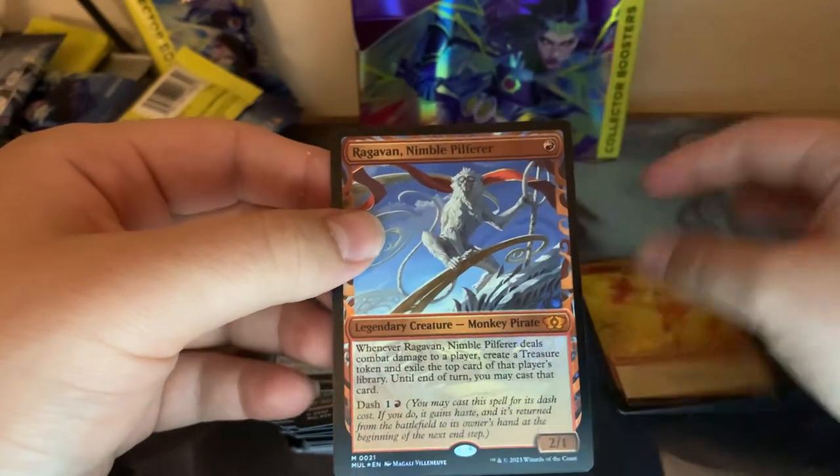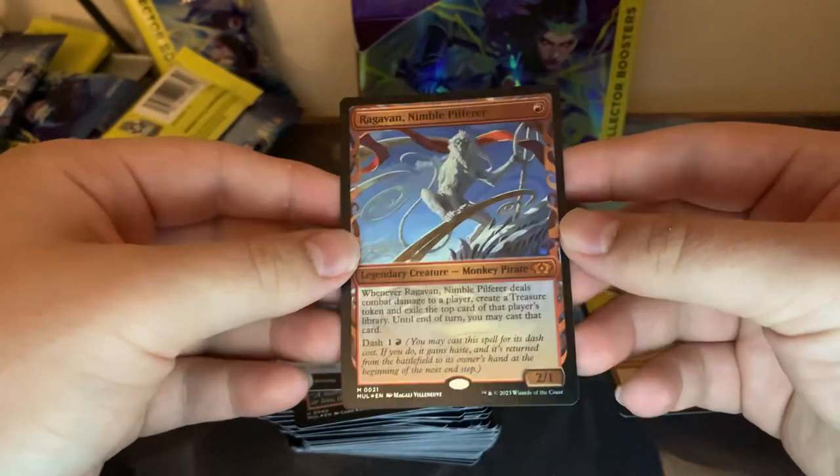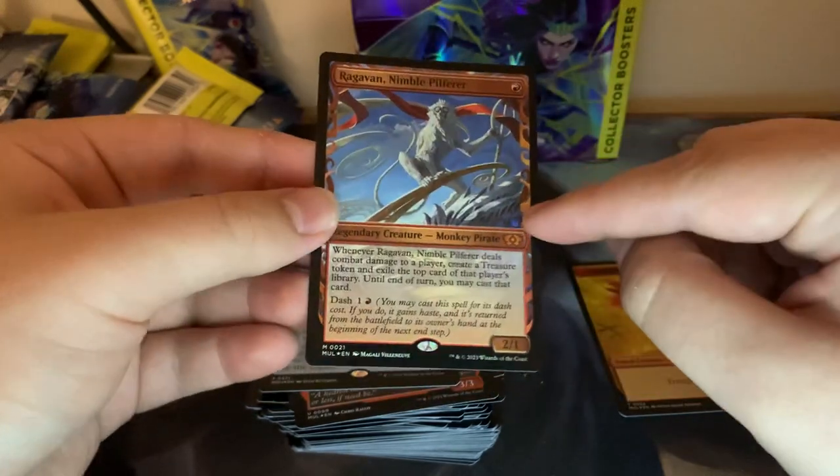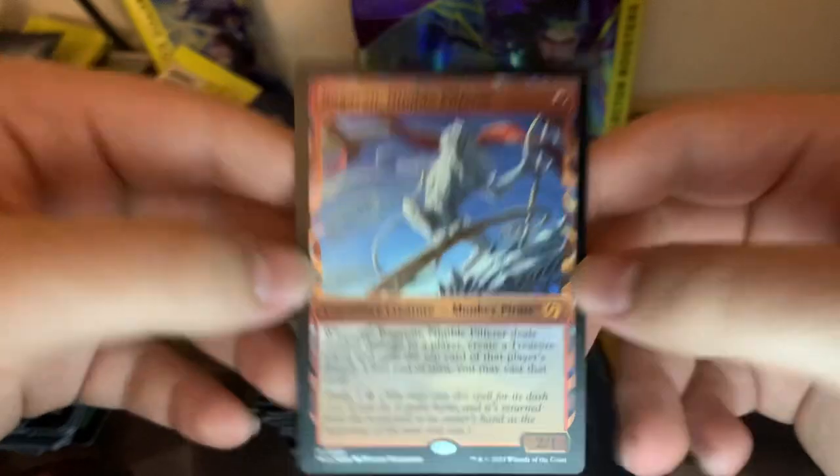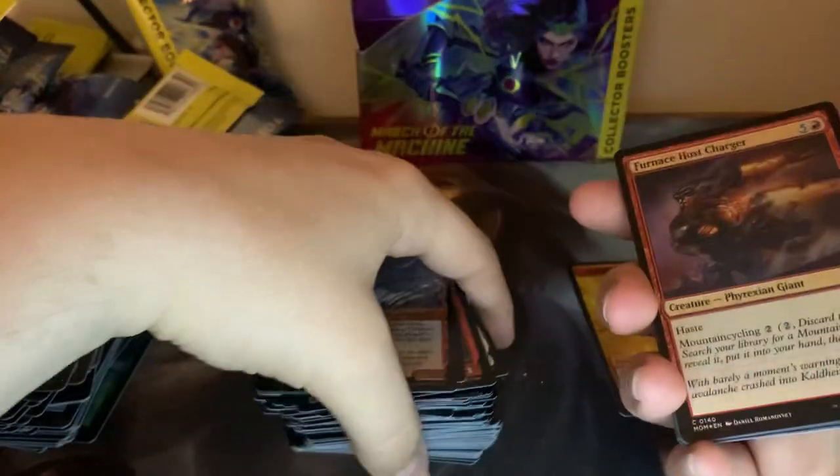The box didn't let us down in the end. You can't really see the foil, but as I'm looking at the camera, you can see it. We did it guys! Box, I'm sorry I doubted you. I think that Chimp's like 80 bucks or whatever — still pretty cool. Thank you, Foil Chimp.